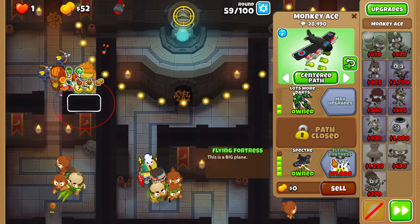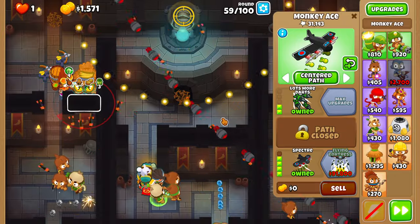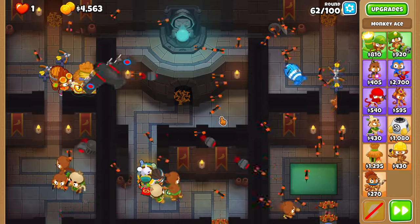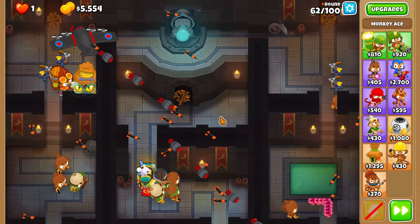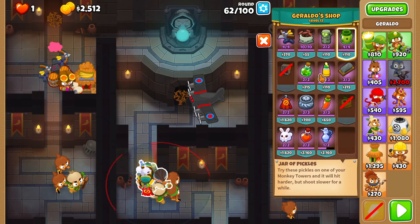Upgrade the ace to 2-0-4 on round 59. Round 60 through 62 are free. On round 63, place glue on the right track and upgrade the alchemist to 4-2-0.